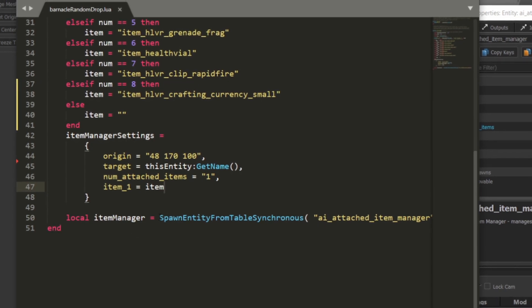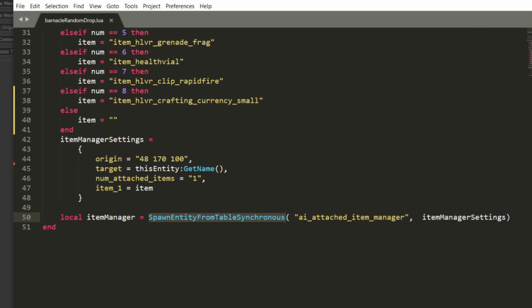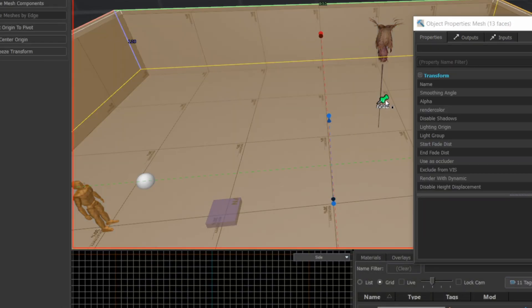Finally I'm going to set item_one to the random item chosen by the if-then-else structure. Next we can use SpawnEntityFromTableSynchronous to create the entity, with the first argument being the class and the second argument the local variable containing the settings. Now let's go back to our map and delete the AI attached item managers, since the one the script creates replaces it.